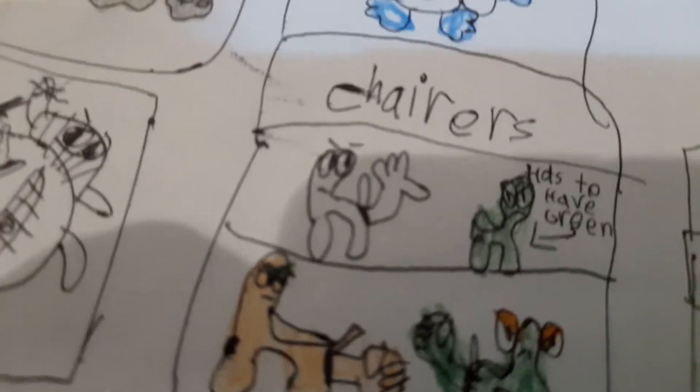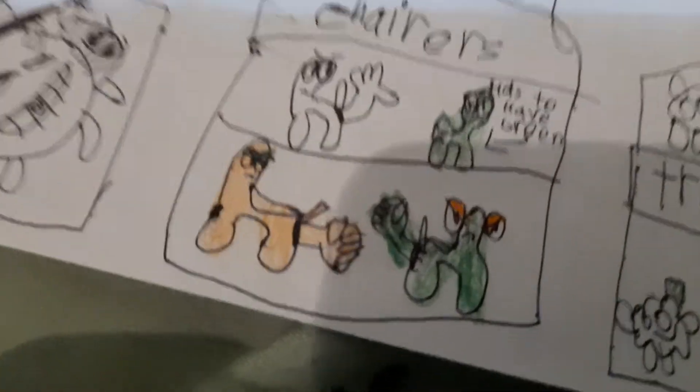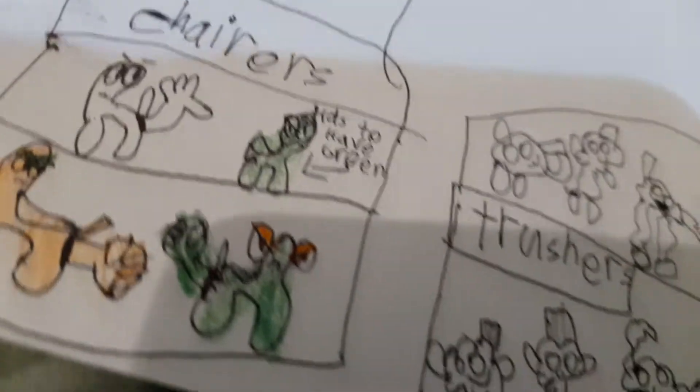Next is the Chairs. The Chairs has to have green on this thing. This is the white photo. The Chairs — there is happy, there is good and bad. The one that's orange is good, the one that's green is bad.